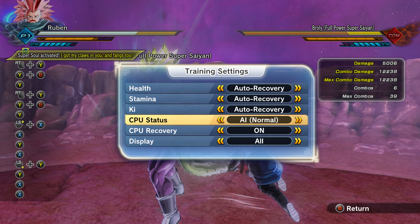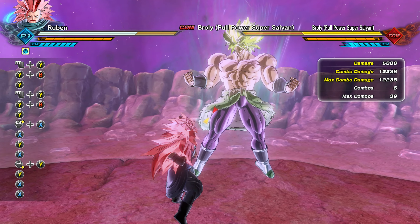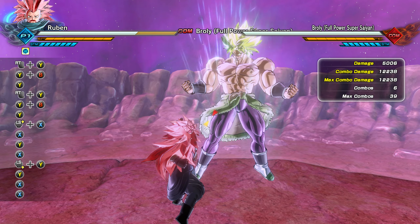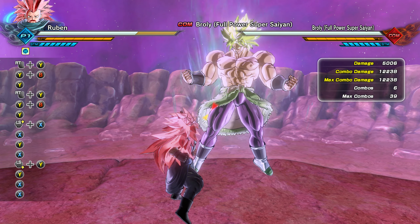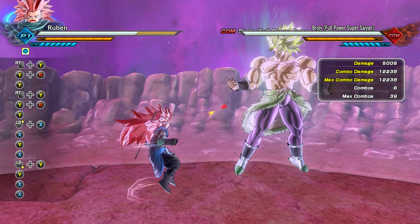How it works with Critical Upper: if you do Critical Upper, and as soon as the camera snaps back behind your character, you can immediately follow it up with a heavy attack and proc one stage of it that way, then use another Critical Upper right away if you have two ki bars, and land another heavy.